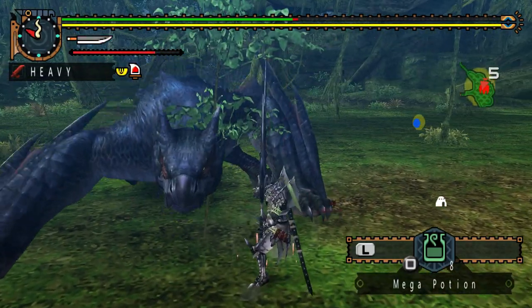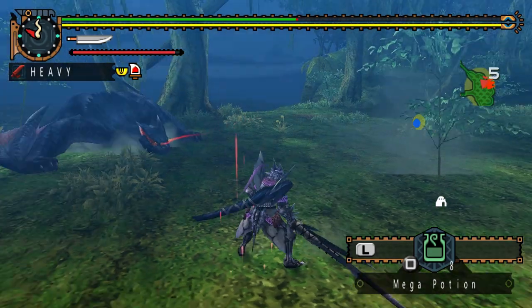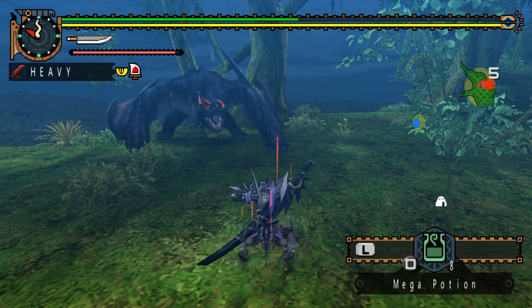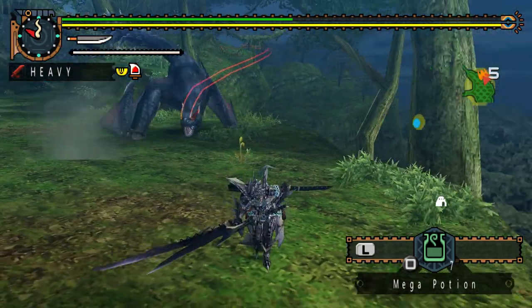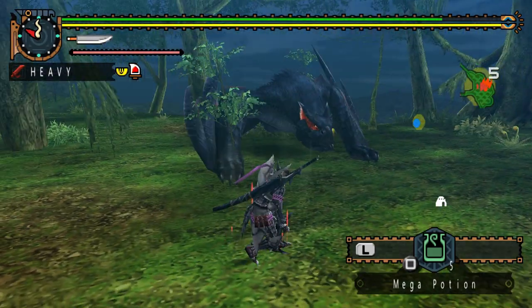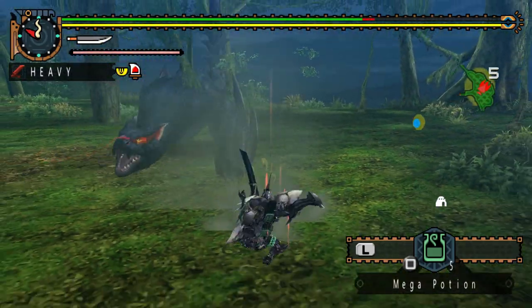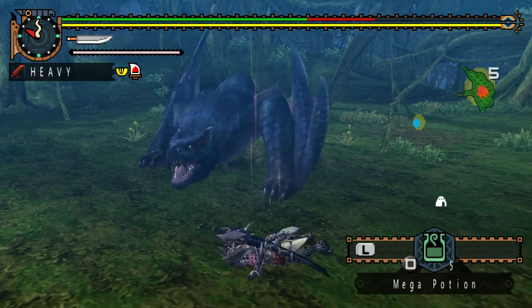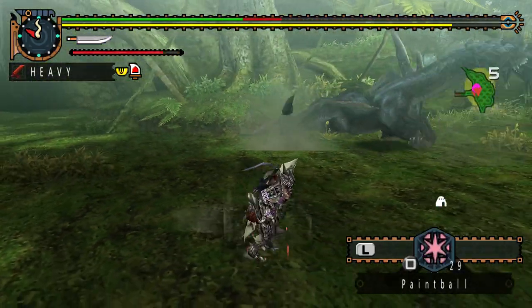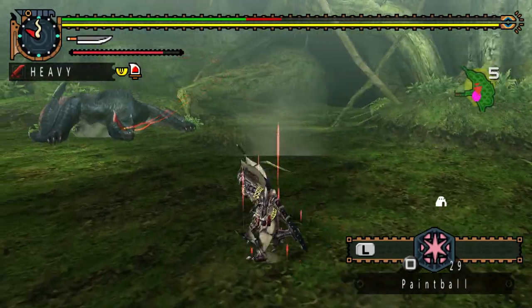When enraged, Naga will signify it by his eyes glowing and leaping to the side with a roar. From there, his eyes leave red after trails and he becomes much more deadly. When pouncing, he takes less time to get ready, often immediately going for it. His pounce combos become more intricate — he will now pounce before jumping through the air, landing, and then performing a big leap attack. He can pounce twice during this combo, and initiate the pounce after other combos too.